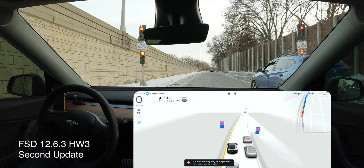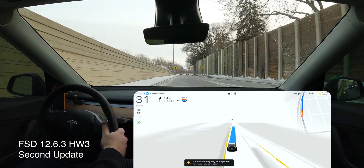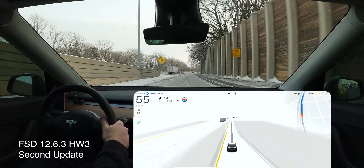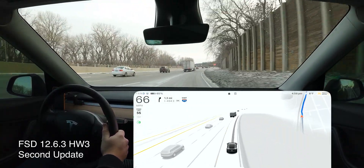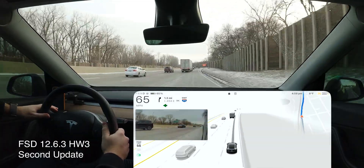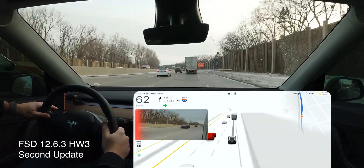We're coming up on our first intervention — this light is supposed to control traffic but the car ignores it. This is me stepping on the accelerator. It's happened many times, so I know at those lights I basically have to take over, and then once I manually move into my lane I put FSD back on.